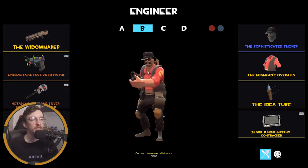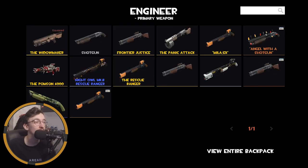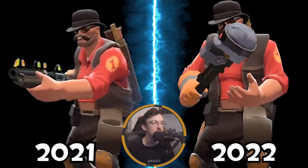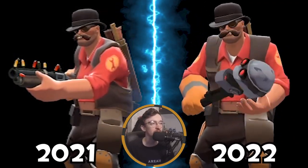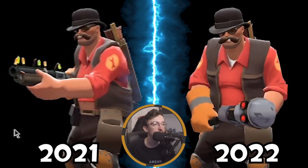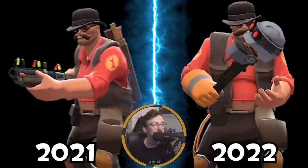This is my secondary Engineer loadout — it gets some use. The Widowmaker will probably be changed out for a different primary. I thought having the robot head as the main bit of the wrench was very cool. We've got the Sophisticated Smoker, Egghead Overalls, and Idea Tube — a very cohesive looking Engineer loadout. He's a smoker with a little beer belly and his ideas.